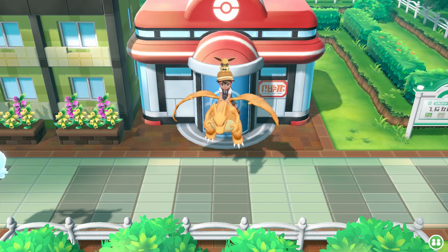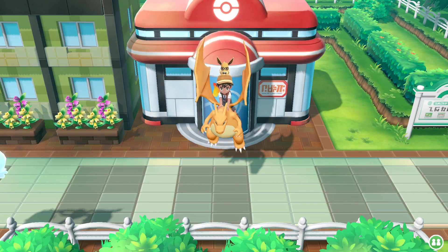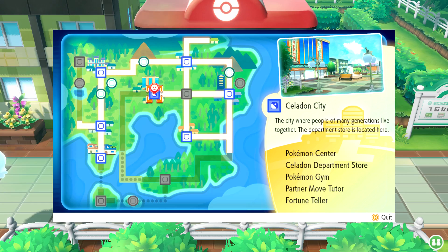Hey champions, it's Chum here and today I'm going to show you guys how you can get your hands on the TM for Dark Pulse in Pokémon Let's Go Pikachu and Let's Go Eevee. For this item you're going to want to start off at the Celadon City Pokémon Center, which you can find here on the map.